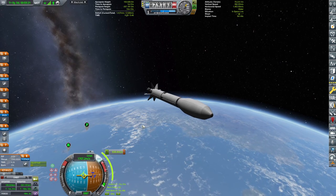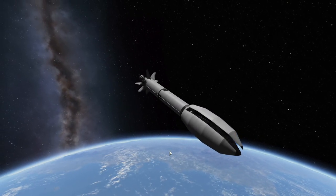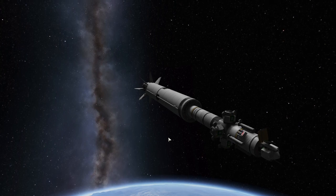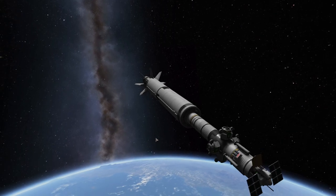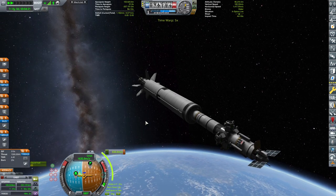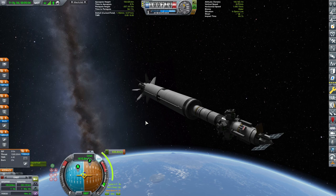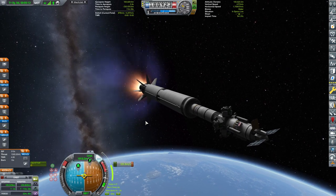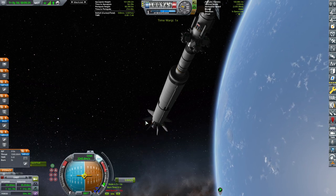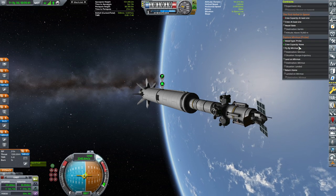We're already out of the atmosphere, so I'm going to decouple the fairing. As you can see, the top of this craft is an actual lander — the one unfolding its solar panels and antenna. The four things attached to the ride-share adapter, provided by Tundra Industries (basically SpaceX), are actually four relay satellites, because my Minmus relay network is not the most reliable. I need to deploy the relay satellite network before I land the probe.